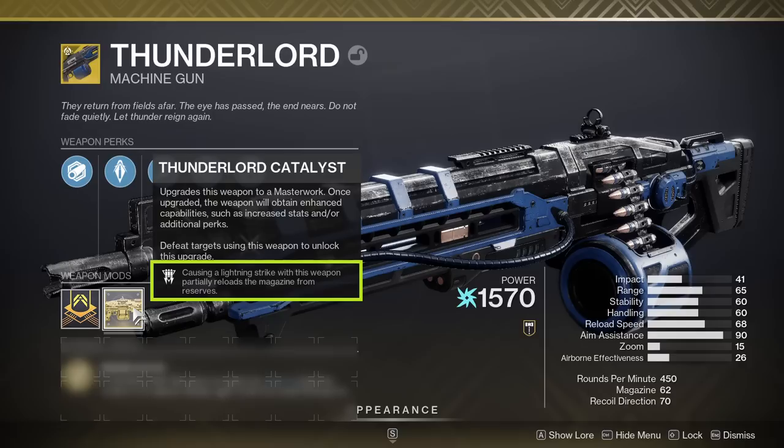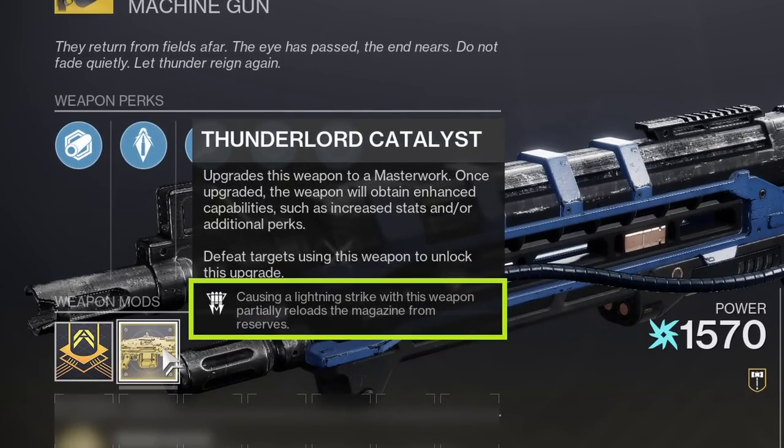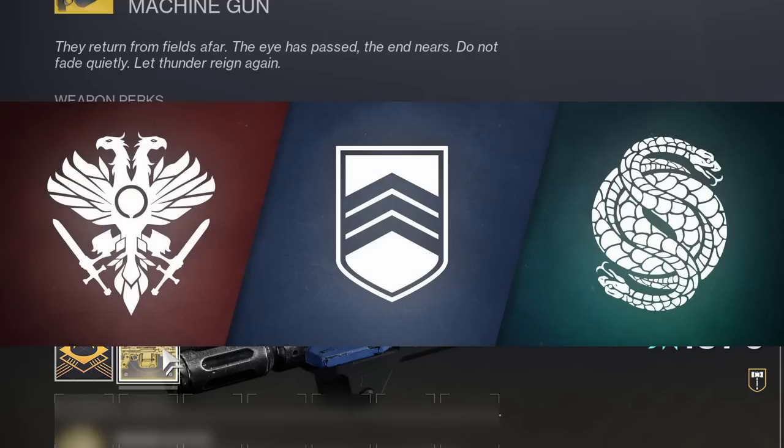Then the newly added Catalyst: causing a lightning strike with this weapon partially reloads the magazine from reserves. I would have liked to have seen some direct Arc 3.0 synergy come along with the Catalyst as well, but this alone is a good addition. If you're trying to hunt this Catalyst down, it can be found dropping from core playlist activities — so Strikes, Crucible, or Gambit. It does drop at random, so may RNG be kind to you.